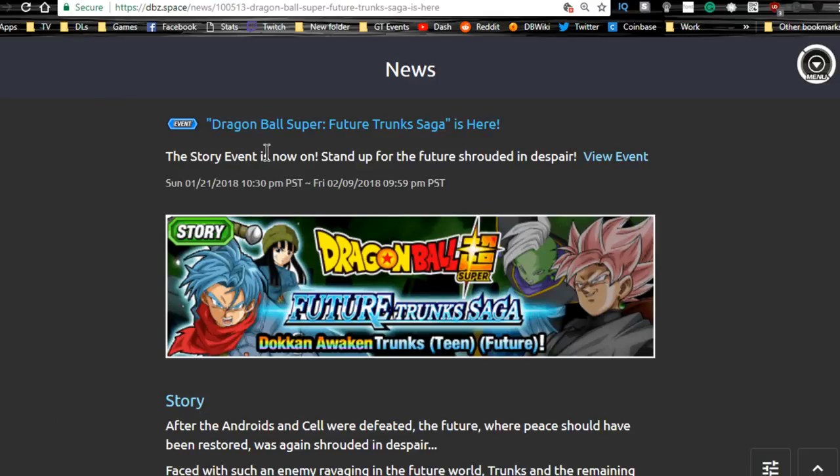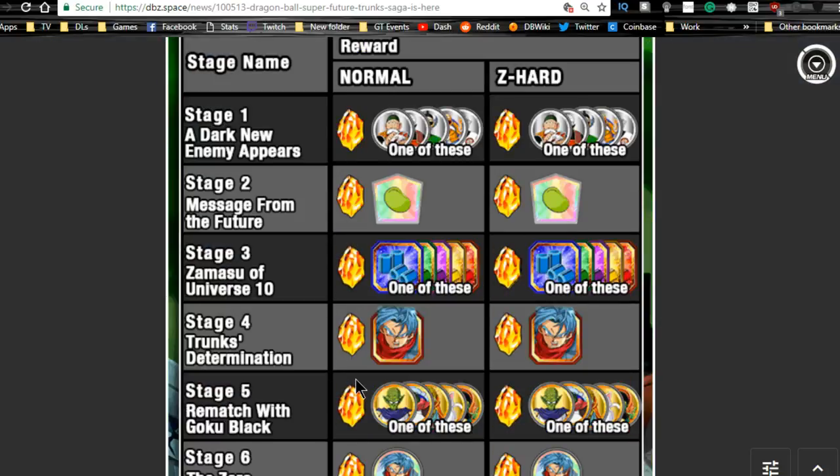First one is going to be for the global side: Dragon Ball Super Future Trunks Saga. That runs until 2/9, so you have about two weeks for that to run — it's the 24th today, so exactly two weeks from now is the 7th, with an additional two days on top of that. The Friday the 9th is when this event will end.